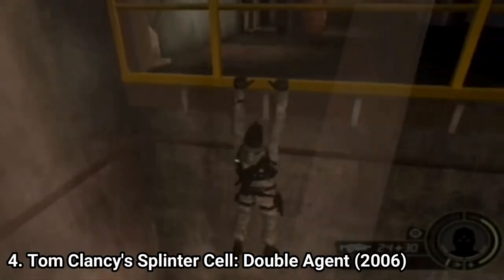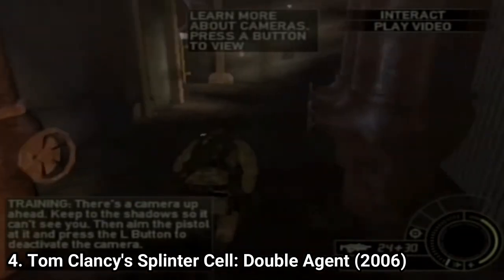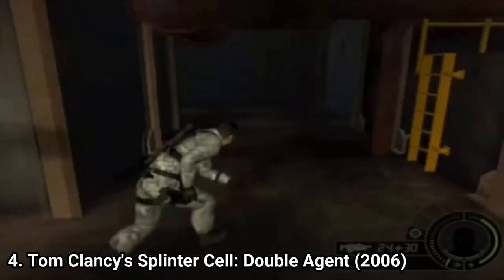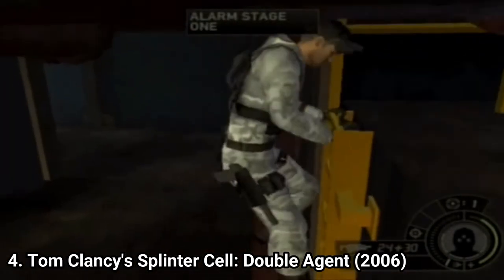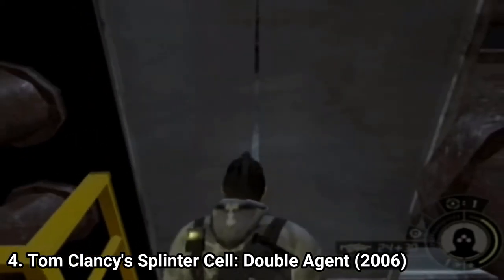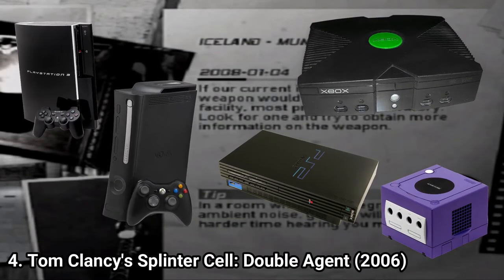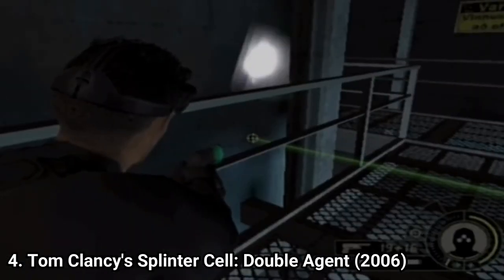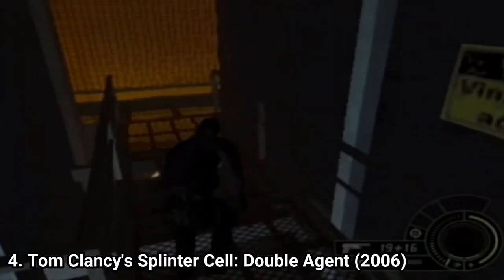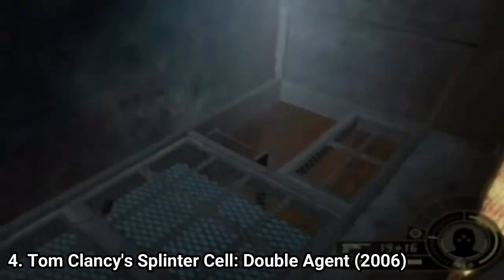Splinter Cell Double Agent is interesting. When you jump from the 360 version to this one, you can feel the downgrade — graphics look incredibly washed out, and even in gameplay you can spot differences between the 360 and the GameCube, PS2, and Xbox versions. The gameplay doesn't have many additions compared to Chaos Theory. But when it comes to the story, it's better. Double Agent on PS3 and 360 has a different plot than the Xbox, GameCube, and PS2 versions — it tells the same story but in a different fashion, and it manages to clear out some of the plot holes left in the PS3/360 versions. So if you're a big fan of Splinter Cell, I recommend you play this version too. The gameplay is solid, and you even get some plot holes fixed.